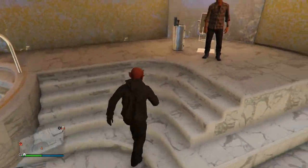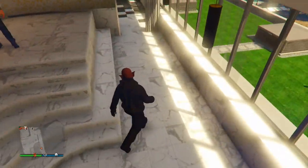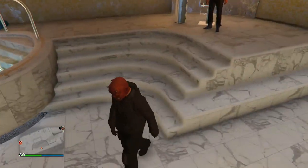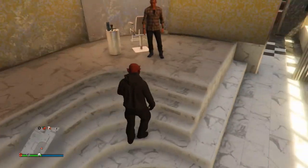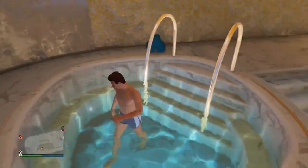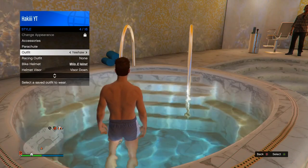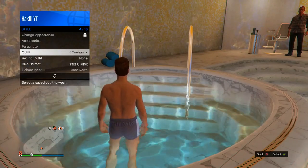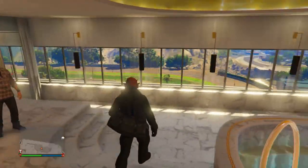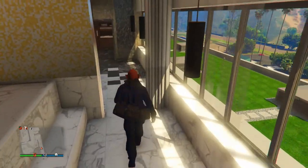Now for people who want to get the duffel bag on other outfits: put on the outfit that you want the duffel bag to be on before you enter your penthouse, then go over to the casino and get in your hot tub. Go into the interaction menu, go to style, and click on the outfit that already has the duffel bag. Then walk out and you'll see it's going to transfer onto this outfit — just like that. Super super easy.